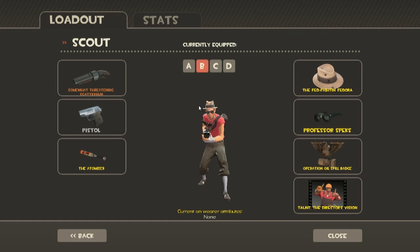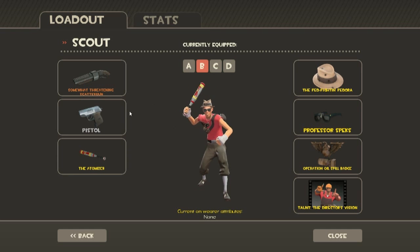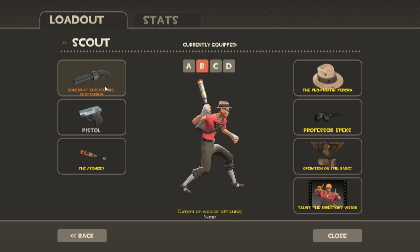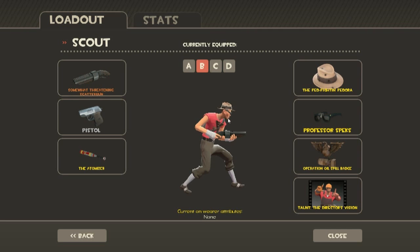Right here, this is my favorite loadout, and I think it's the best for Scout. Don't mind the miscellaneous, just mind the weapons: Scattergun, Pistol, and the Atomizer. The Atomizer allows triple jumping, even though it minuses like 10 health, but it's really good. You will be mostly concentrating on your guns anyway, not your melee weapons, so it's pretty good as well.